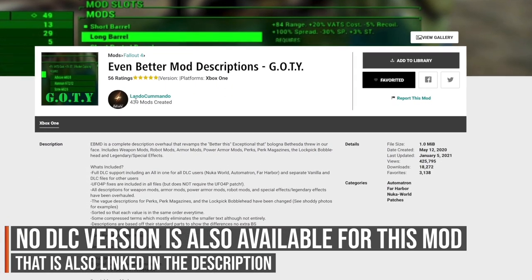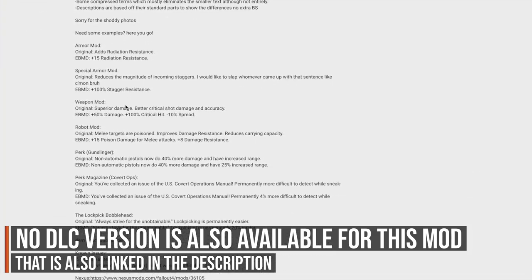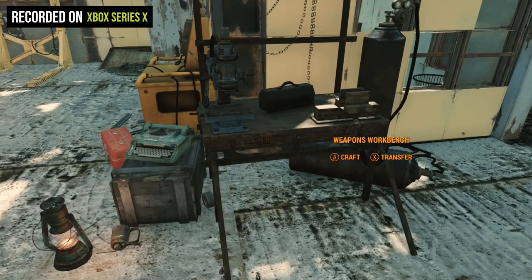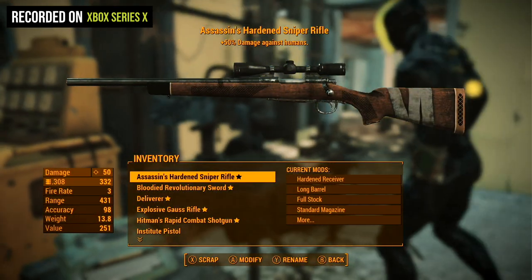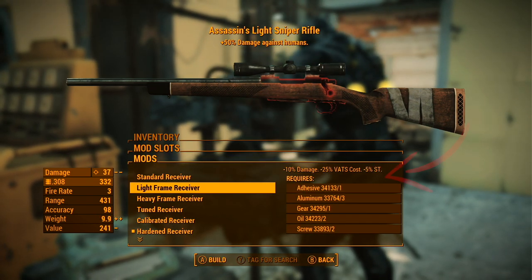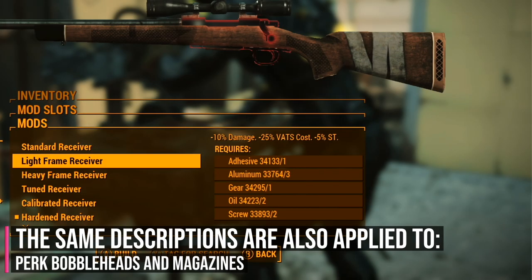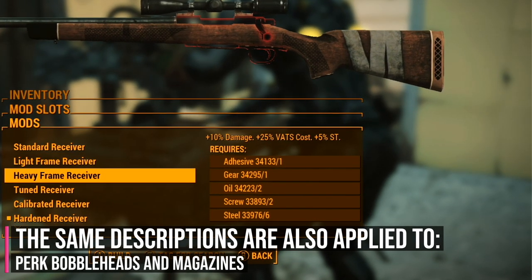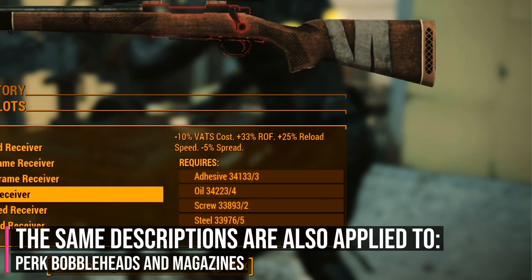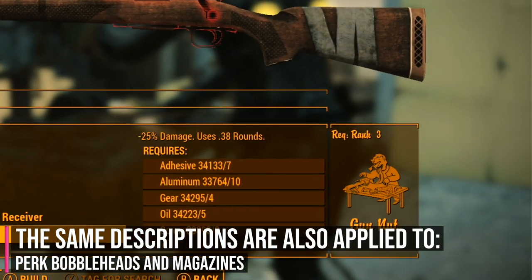So do you mod a weapon in Fallout 4 but you're not really sure what you're actually doing to it until you look at the numbers on the left-hand side? Well, this mod adds better descriptions to what you're actually doing to your weapon. It gives you percentages so you have a clear idea of what each mod does — rather than just seeing pluses and minuses — and whether it's really worth upgrading to, say, a silencer versus a compensator.